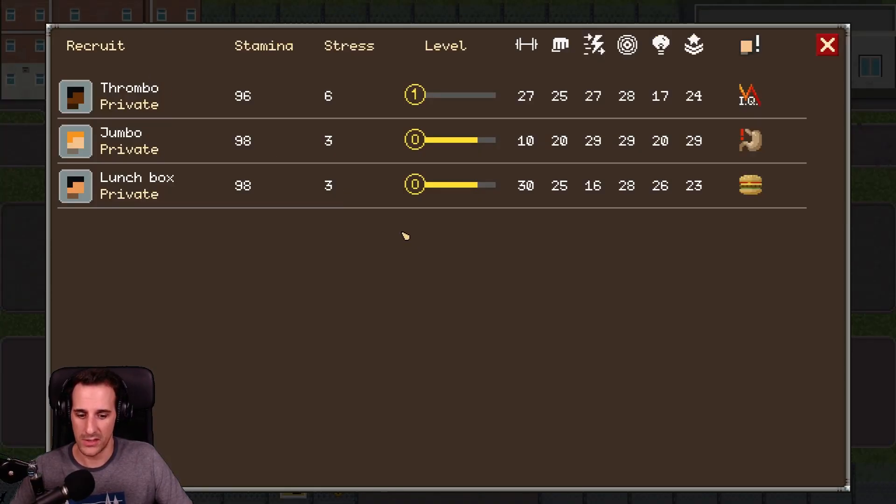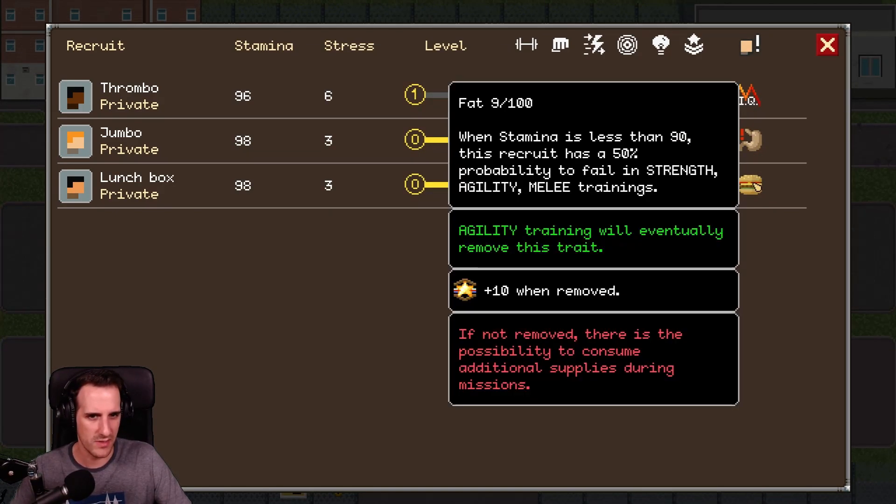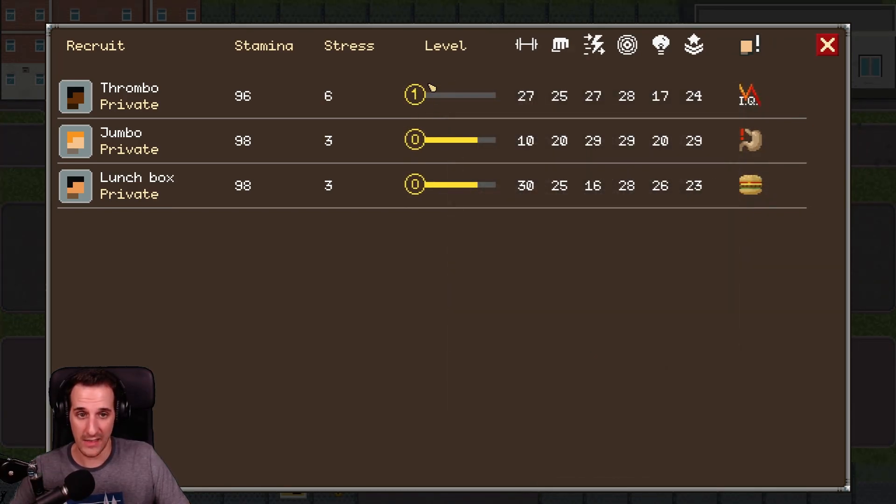Then we have the barracks, which is the list of my recruits. We have Thrombo, Jumbo, and Lunchbox. And what is this? Is this probably like perks? Fat — when fat, 9 out of 100 — when stamina is less than 90, this recruit has a 50% probability to fail in strength, agility, and melee trainings. Okay, so these are kind of like traits. They actually have a level and stamina.